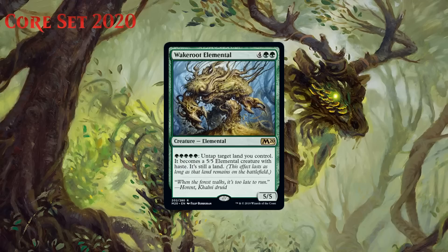Next up we have Wake Root Elemental, which for four generic and two green is a 5/5 elemental at rare, and you can pay 5 green mana to untap a land you control — it becomes a 5/5 elemental creature with haste, is still a land, and is a land forever. This is an interesting design. A 6-mana 5/5 doesn't do a good job on the vanilla test — it's probably a D or D+. This does have a powerful activated ability, but the fact that it costs 5 green to make this work is incredibly difficult. Green has lots of cards that produce mana of any color and mana dorks that help produce green, but I think it's more likely that this is just way too difficult to use in most decks even if it is a powerful effect. I'm going to give it a C-, with the caveat that if you're a mono-green deck it's probably a B, but making a mono-green deck in limited is not going to be an easy thing to do.